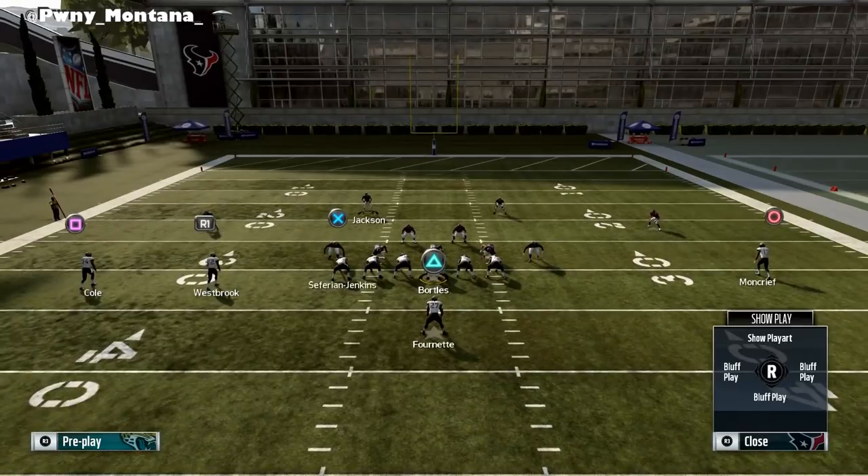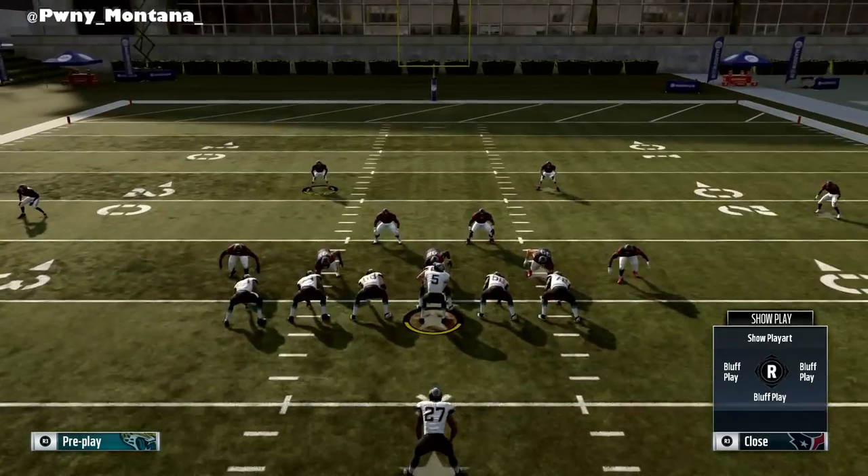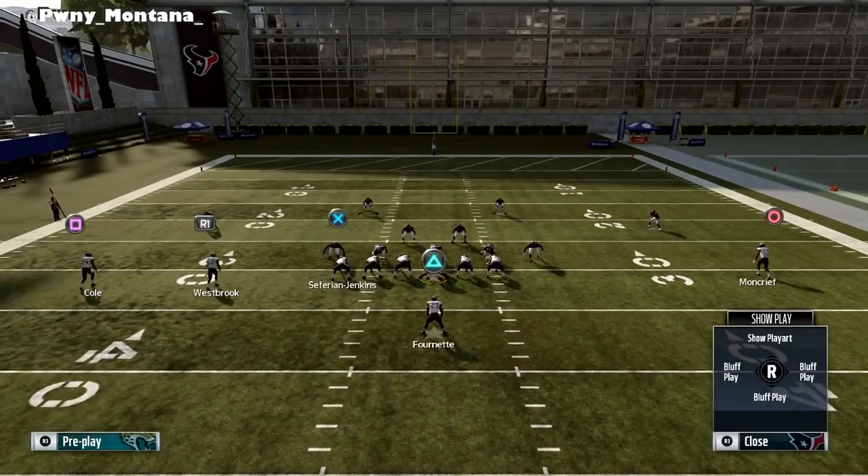To show exactly how the run fits work, whether they're running to the left or to the right, you hold R2 or Right Trigger and you hold Square or X depending on which console you're on. Now that is to the left — if you want to check the right side it's O or B.